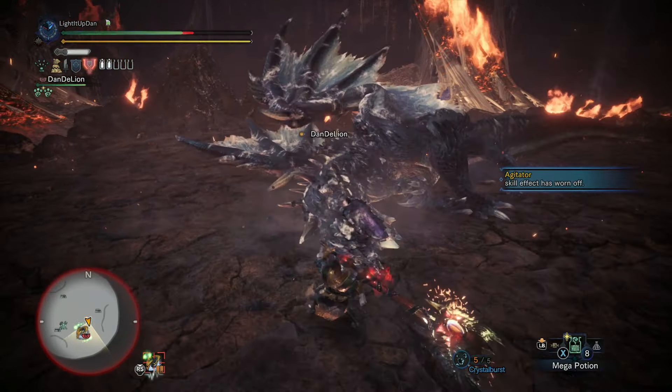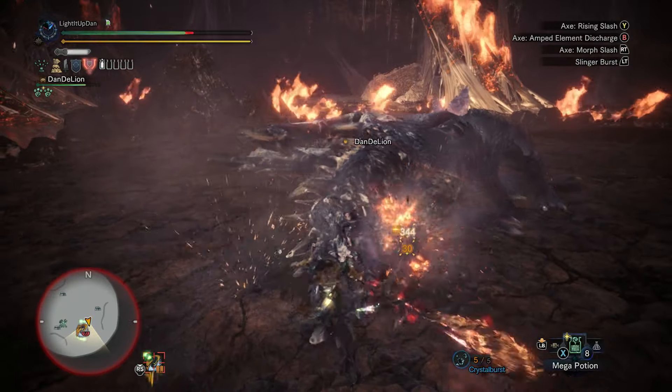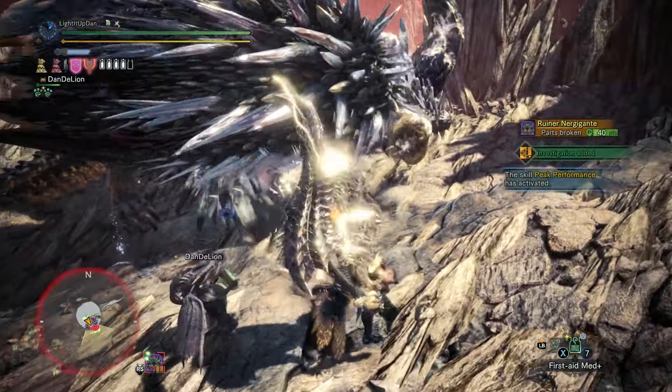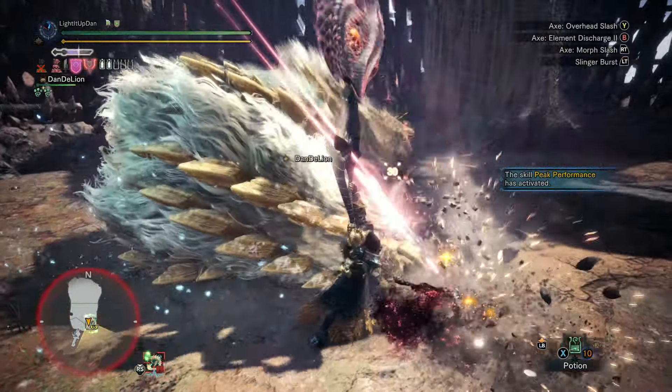The Safi Jiiva Frost Charge Blade is going to be a fantastic option — or of course the Kulve Taroth Kjar Frost Charge Blade. Take it into an Ode to the Destruction and watch it absolutely tear through Nergigante's horns. Maybe hop into a Farewell to Zinogre event as well.